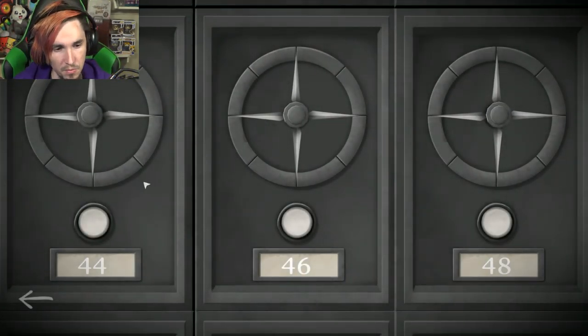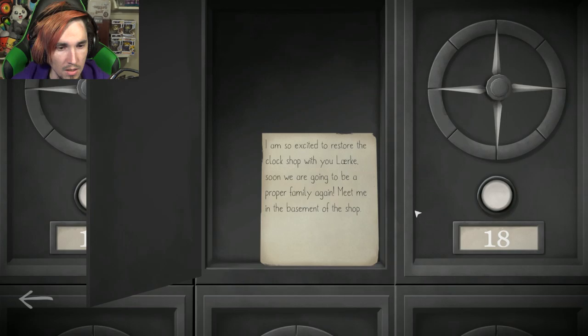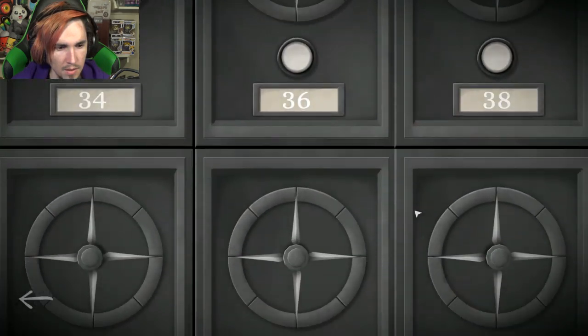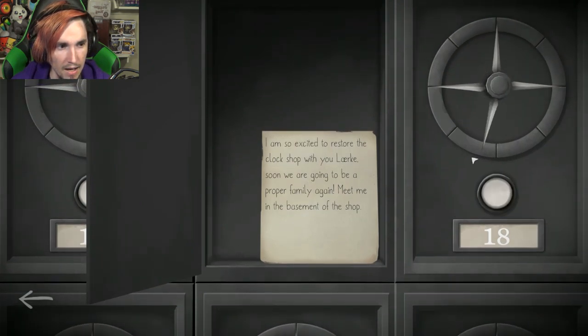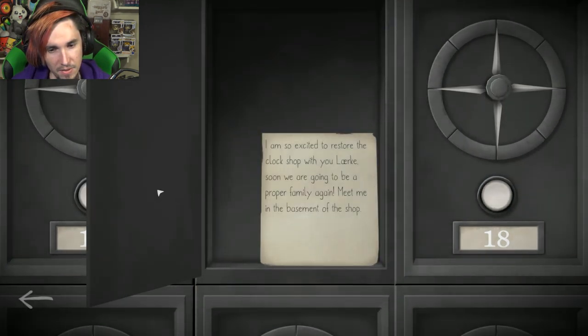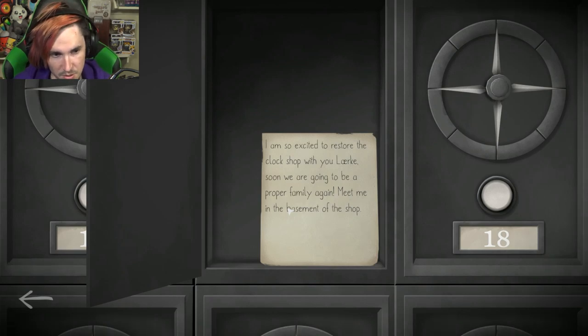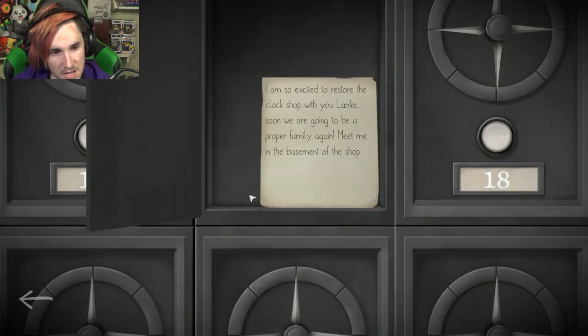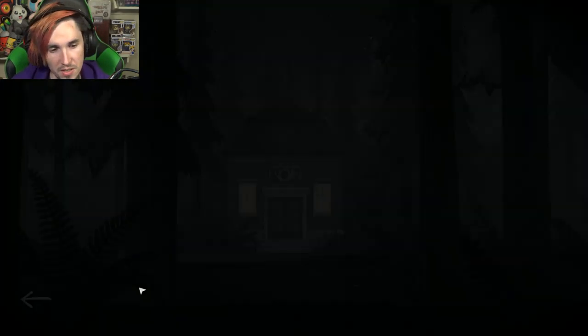I got the horn house next. I see three vaults: 44, 46, 48. I have a light bulb connected to what looks like a speaker, connected to what looks like a reconfigured mousetrap. Oh God, it's Morse code — I've got to do Morse code. I have a bunch of safety deposit boxes. One of them is opened with a note: 'I am so excited to restore the clock shop with you, Laric. Soon we're going to be a proper family again. Meet me in the basement of the shop.'